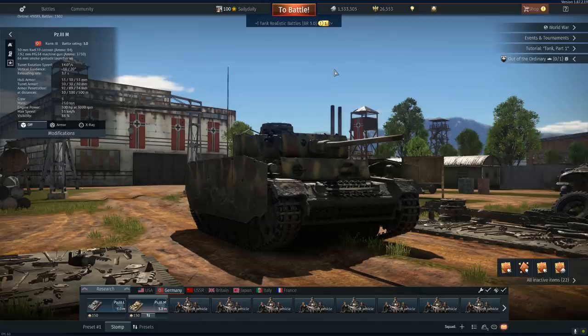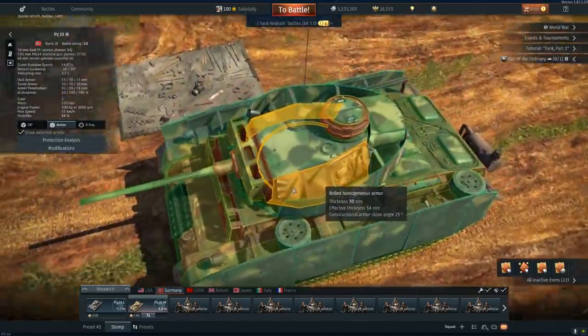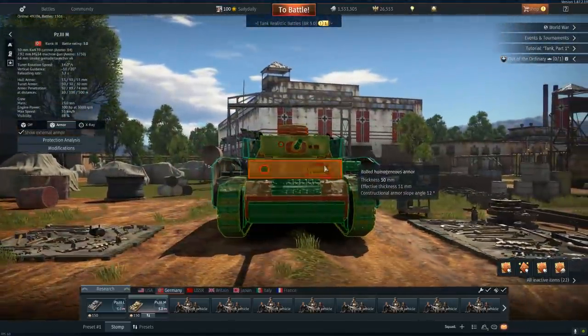This is a wonderful tank at 3.0 with a wonderful reload rate — with a fully maxed-out crew, 3.7 seconds. Armor is 70 millimeters for a 3.0 medium tank, which is not bad at all. 20 for the space and then 50 on the hull. You can see it right there. This is an extremely well-armored, quick vehicle for 3.0.